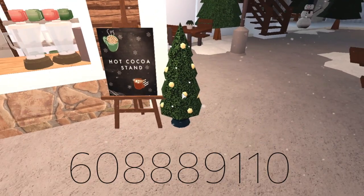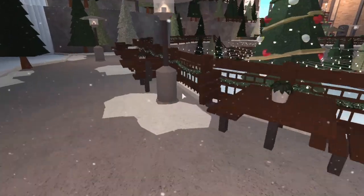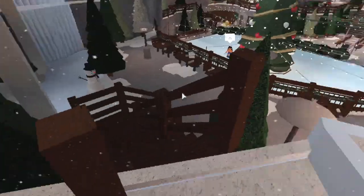Here's what the inside of the hot cocoa shop looks like. There's a whole bunch of seating and you can look out to the ice skating rink. Next I'm going to go up these stairs, which are in a kind of random spot, but it works out.